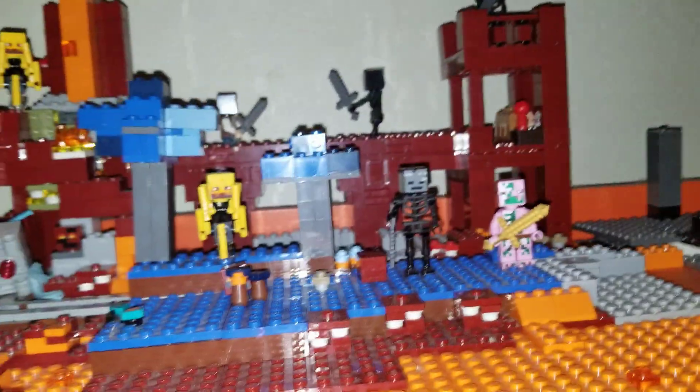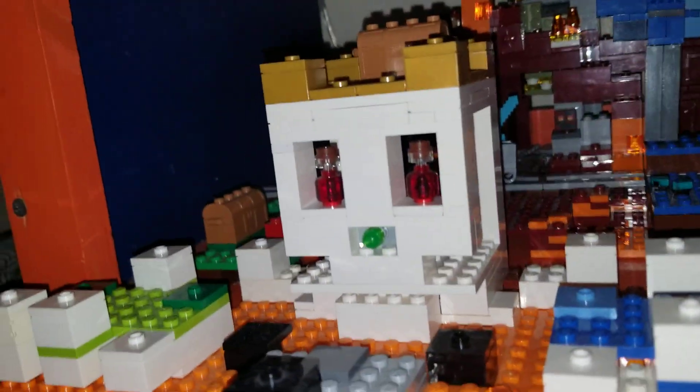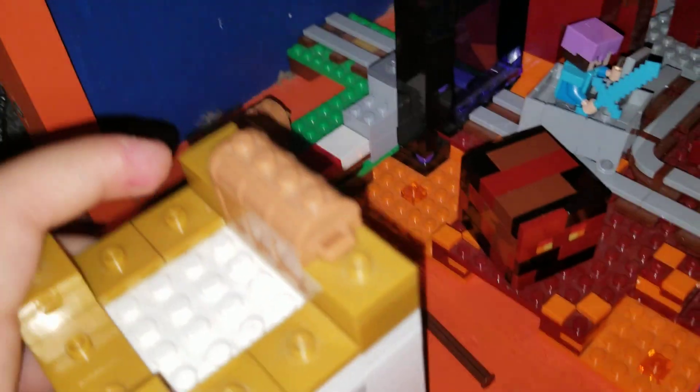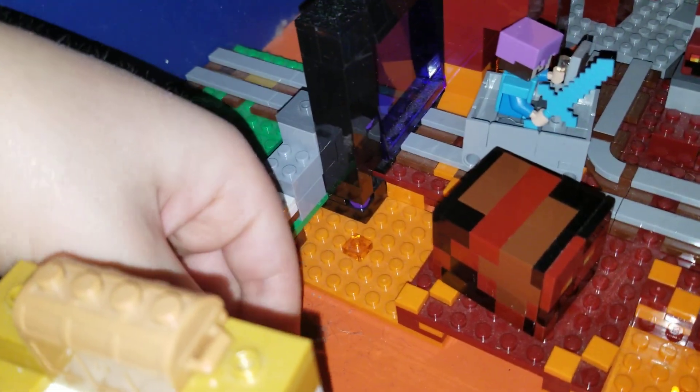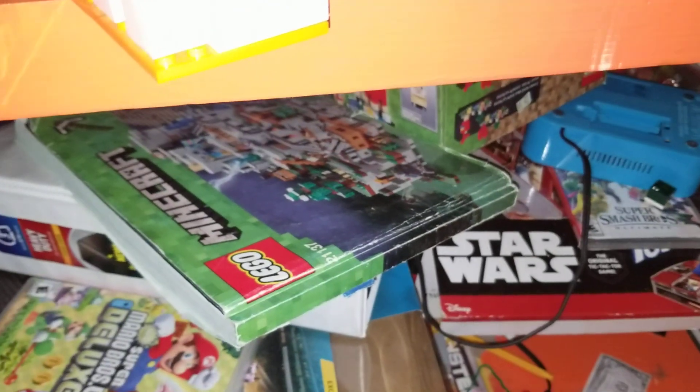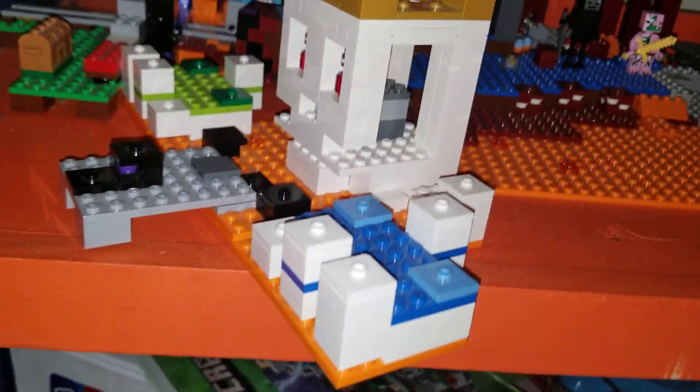Let's go ahead and go to the nether area, and let's start, of course, with the nether portal, where you have Steve in his armor, with his sword and shield. Also, the skull arena is here. The skull arena has this cool arrow feature — if I push it in the technique piece here, then the arrow will shoot out like this. It's just kind of hard to do stuff with one hand because I have to carry the camera.